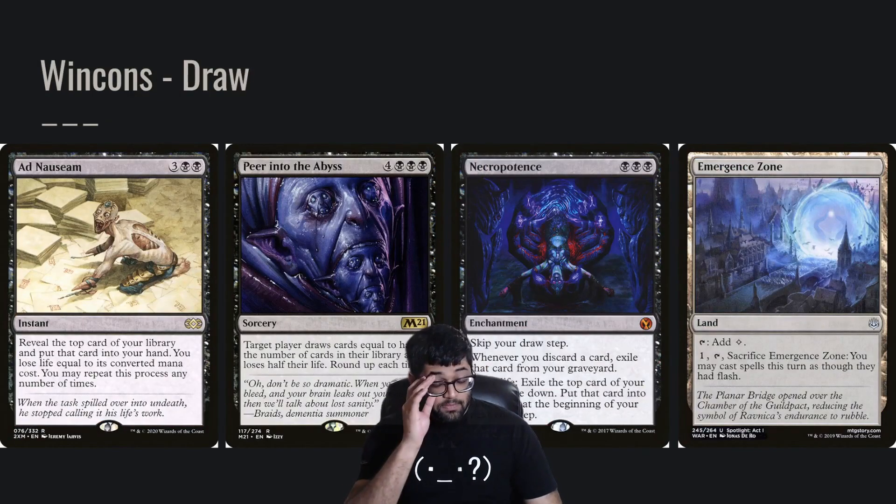So here we get to the win cons. Usually we're going to try to resolve either Ad Nauseam or Peer into the Abyss. This commander's even better with these cards because we can tap and make our tutors cost like one black mana, and then Ad Nauseam will cost like two black mana, assuming we're able to self-damage ourselves even a little bit.